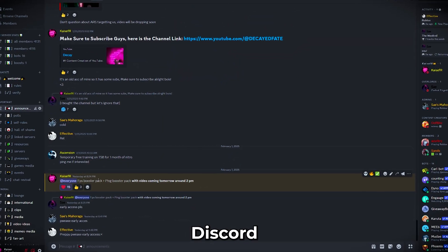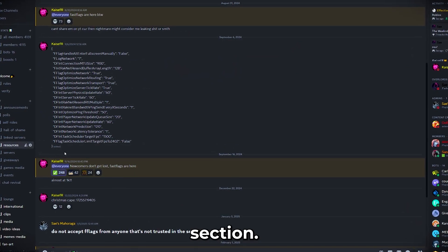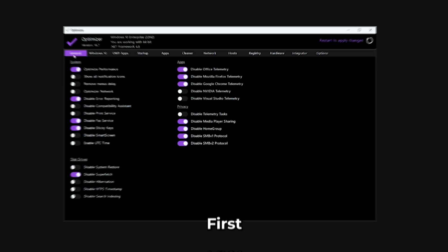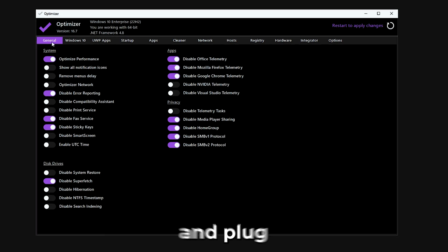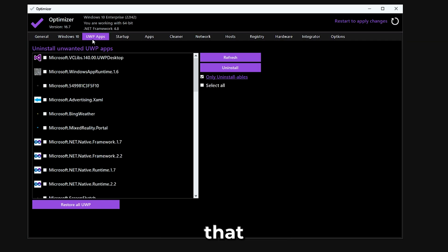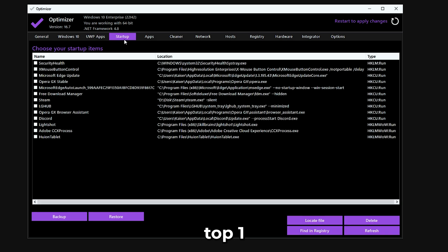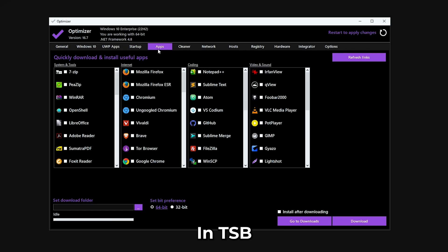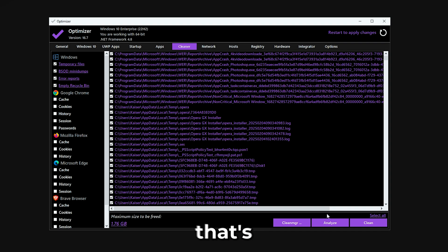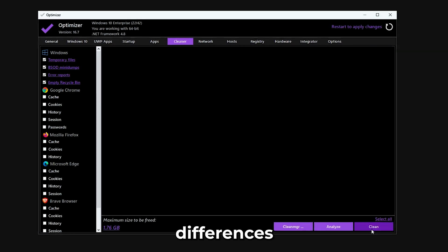Head over to my Discord server and hit up the resources section. You'll find the pack here. Just download it, unzip it, and we're almost there. First, launch the optimizer software and plug in the settings I'm about to show you on screen. Now, I can't guarantee that this will turn you into the next top one global PvP god in TSP, but it will definitely get you closer with the higher fps. And no, you're not going to go from 2 fps to 3 fps — our difference is bigger.